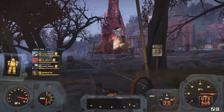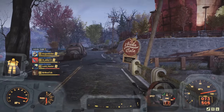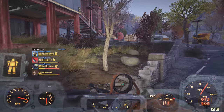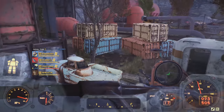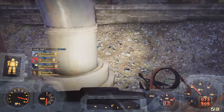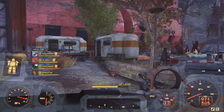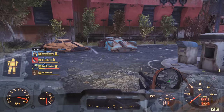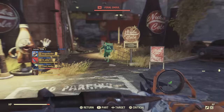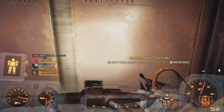After getting the Nuka Cola locker key, head over to the Nuka Cola plant. I wanted to show how to get into the entrance because it can be hard to find — I feel like they could make it a little easier. I didn't want to just say 'come to the Nuka Cola plant' without showing exactly where to go, because finding this door can be frustrating. There are some ghouls to fight and a turret by the door.